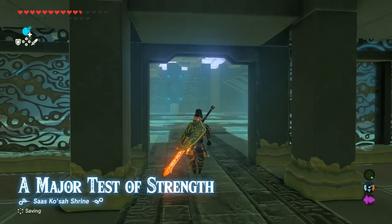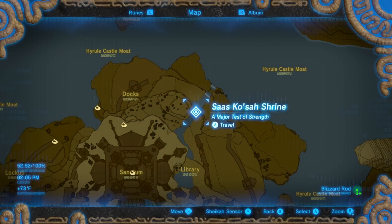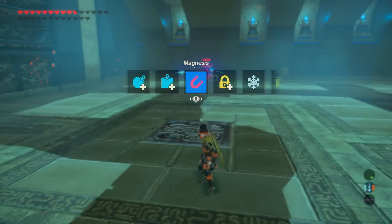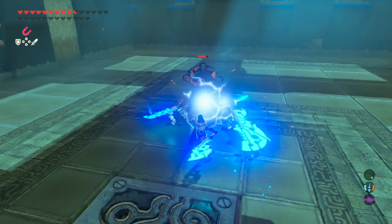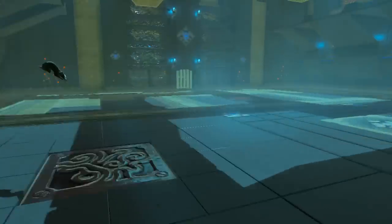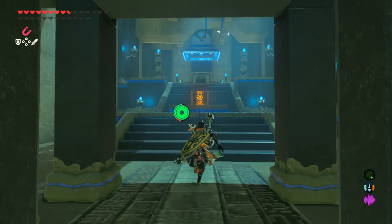This last shrine is the Sas Kosa Shrine — a major Test of Strength inside Hyrule Castle in the Docks. This area doesn't have built-in pillars, but you can use Magnesis to pull up large metal pillars for shielding if you need to. Once the Guardian Scout is taken care of, you'll get some great weapons. Make your way to the back of the shrine for your item and Shrine Orb.